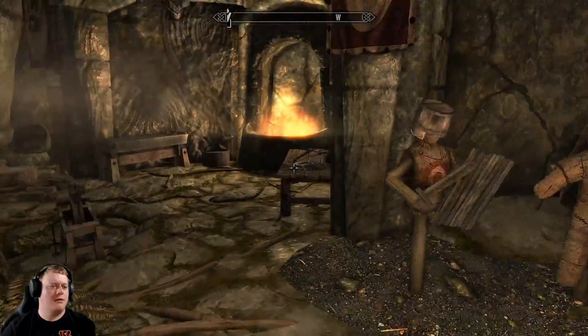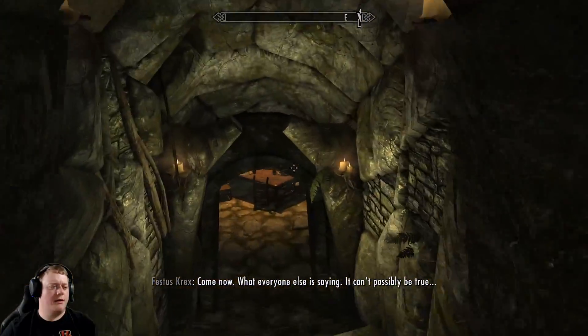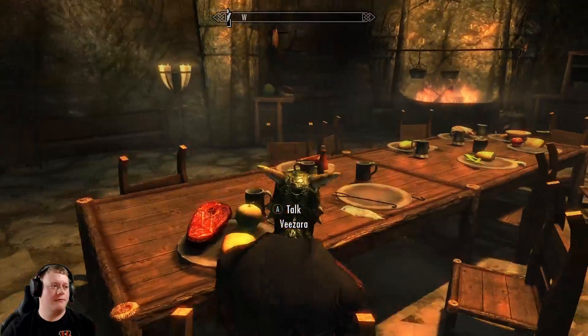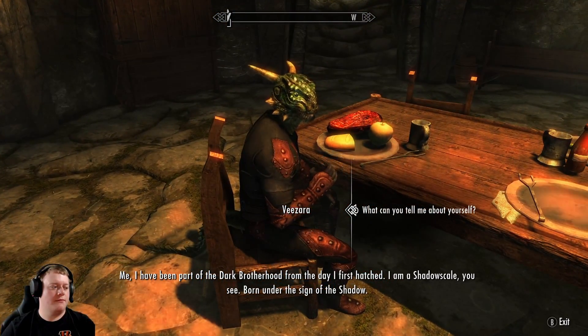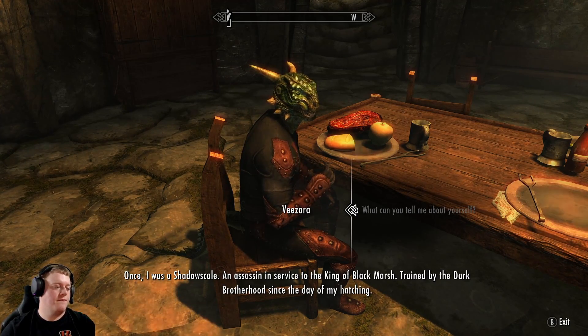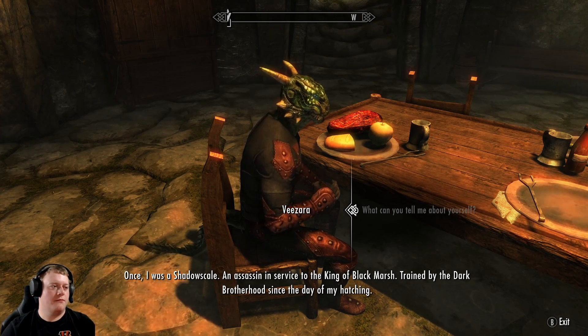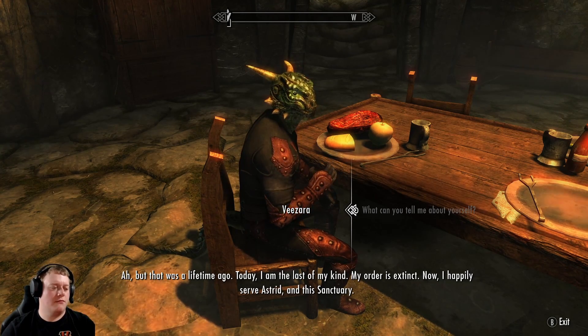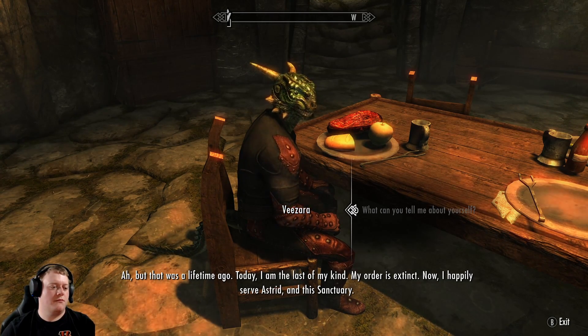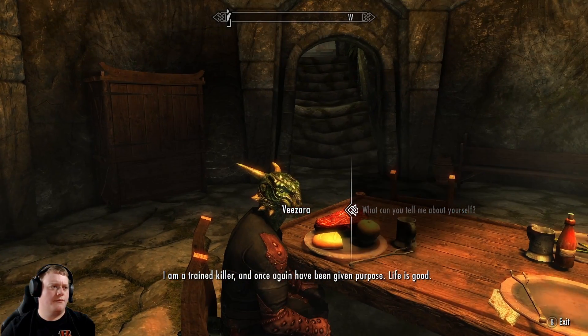I think there are two more somewhere. There's an Argonian somewhere. 'I've been part of the Dark Brotherhood from the day I first hatched. I am Shadowscale, born under the sign of the Shadow. Once I was a Shadowscale — an assassin in service to the king of Black Marsh, trained by the Dark Brotherhood since the day of my hatching. But that was a lifetime ago. Today I am the last of my kind, my order is extinct. Now I happily serve Astrid in this sanctuary. I am a trained killer and once again have been given purpose. Life is good.'